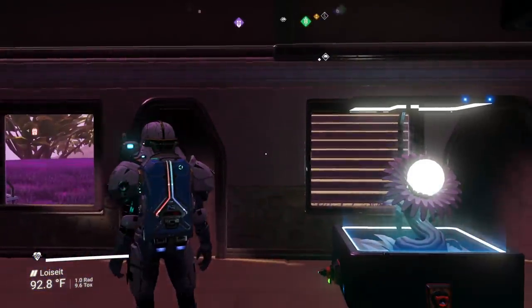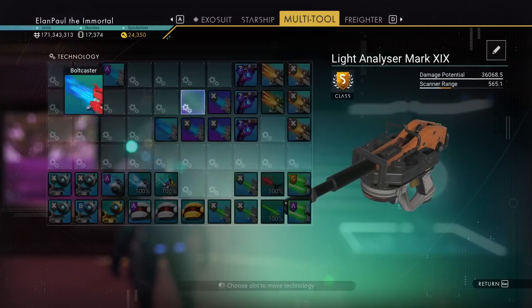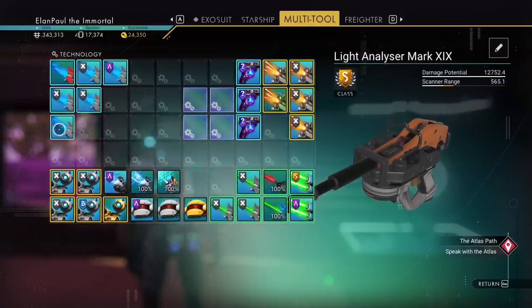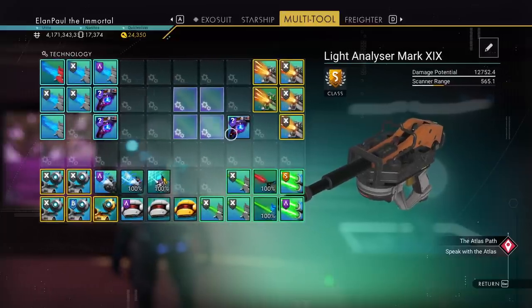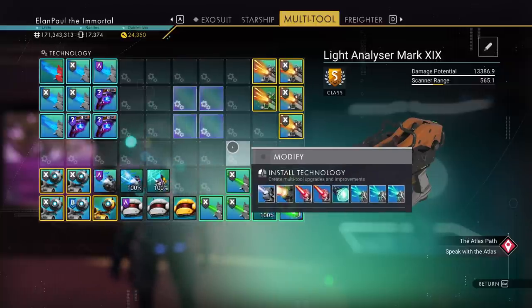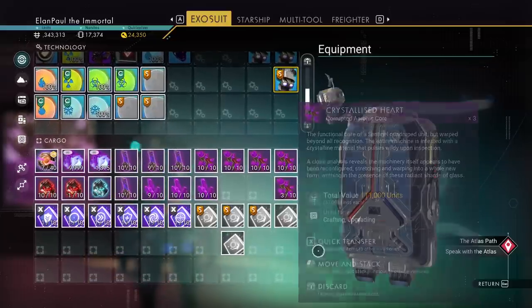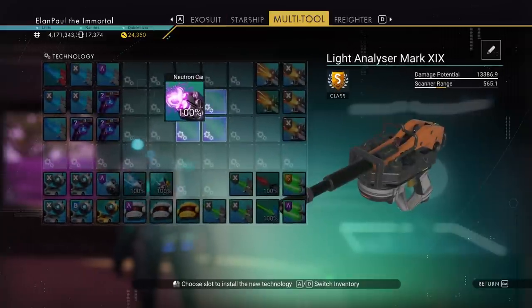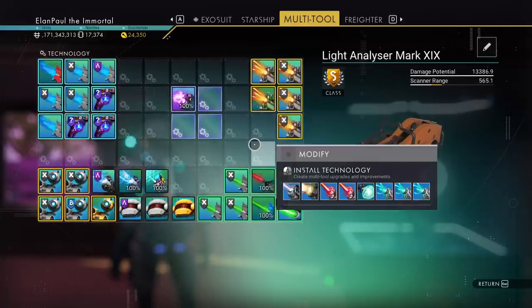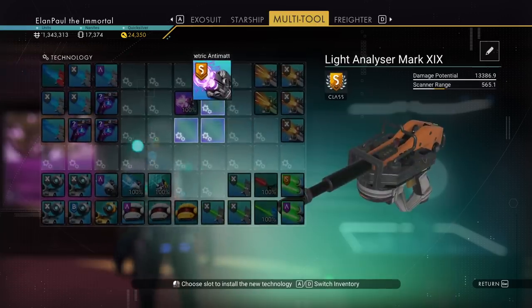The scatter blaster is much slower and only good for damage up close. So we're going to pull in our next weapon — the neutron cannon. Now, you might think an X-class upgrade would do it, but no — the X-class upgrade is not powerful enough to get this weapon where it needs to be. The neutron cannon is charged with carbon, and starting out we're at 13,000 damage.